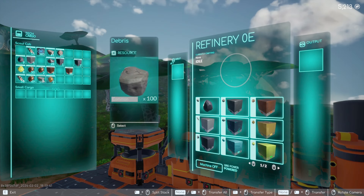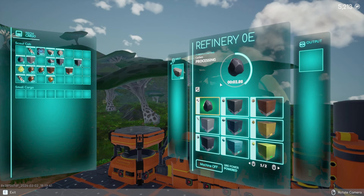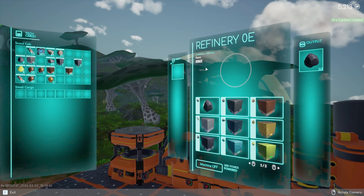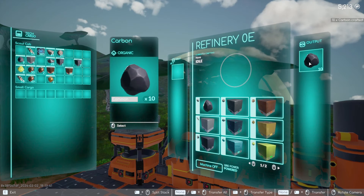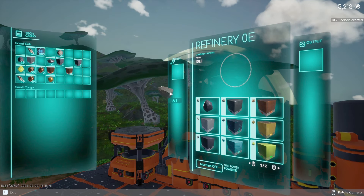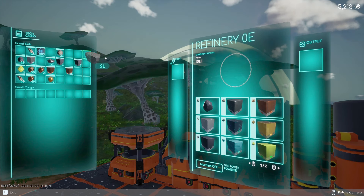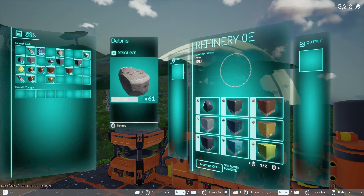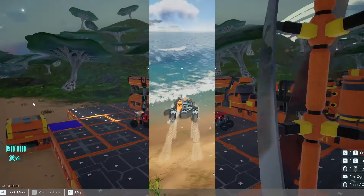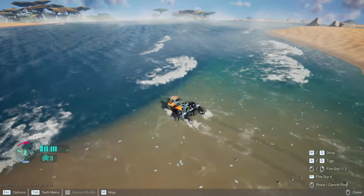One thing this machine also does — it makes use of debris. Debris is used to make carbon: 100 debris makes 10 carbon. All you do is drag and drop it in. It's not very efficient, but it does make the debris you have come to some use. If you don't want the debris, you can just drop it and leave it in the world.